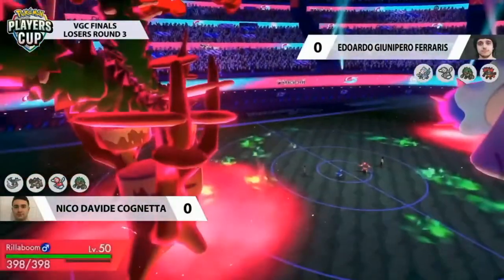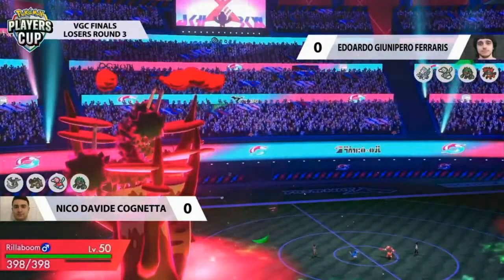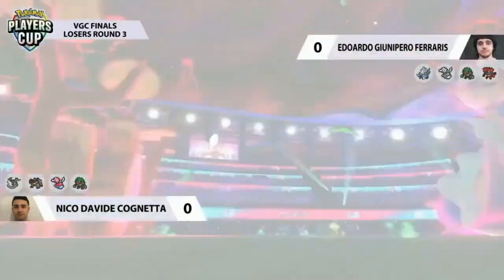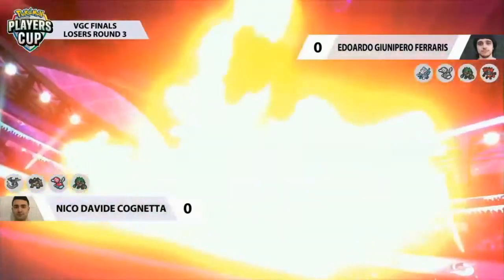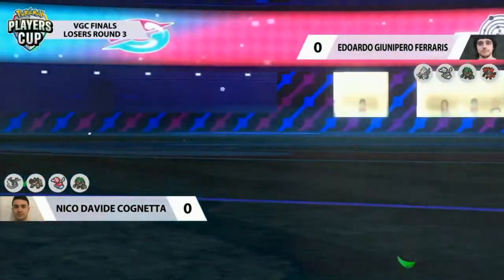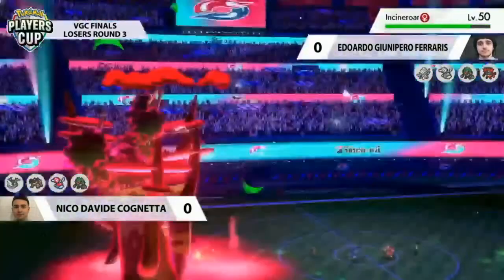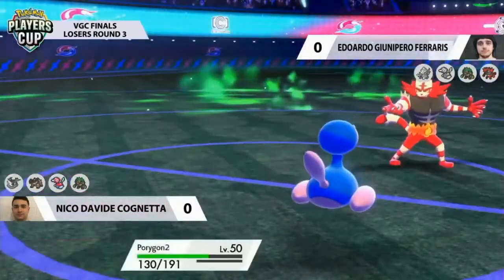Gigantamax Rillaboom is out on the field — something Primarina really has to worry about. It can be such an offensive threat with G-Max Drum Solo, picking up so much damage. Rillaboom is twirling its... drumsticks — targeting down straight into that Primarina and picks up the solid KO. So much damage coming from Rillaboom. I'd like to clarify they're called drumsticks and not batons in my opinion — moving on.